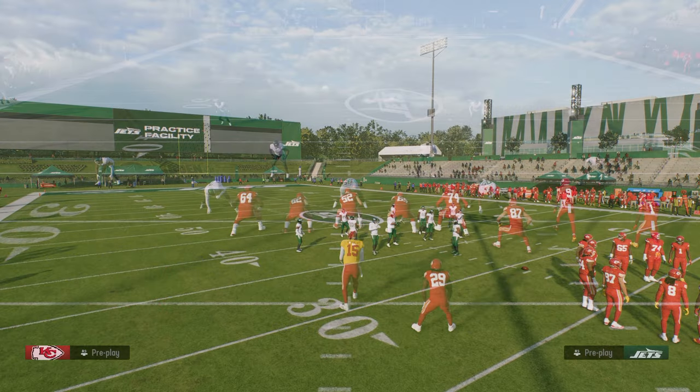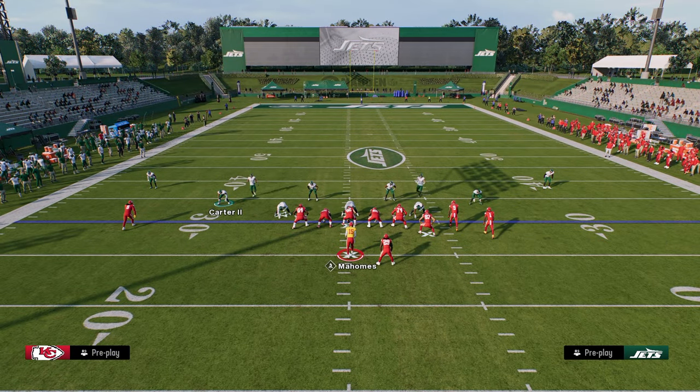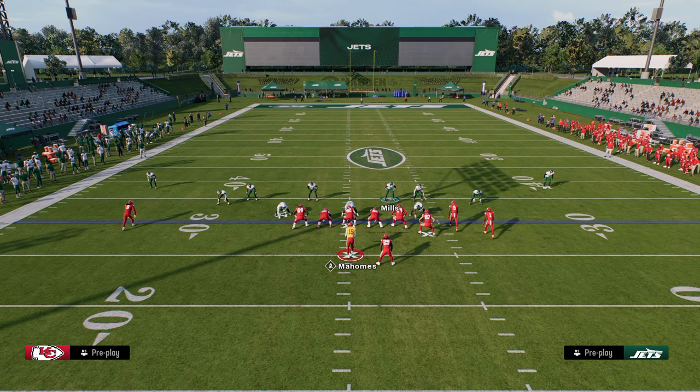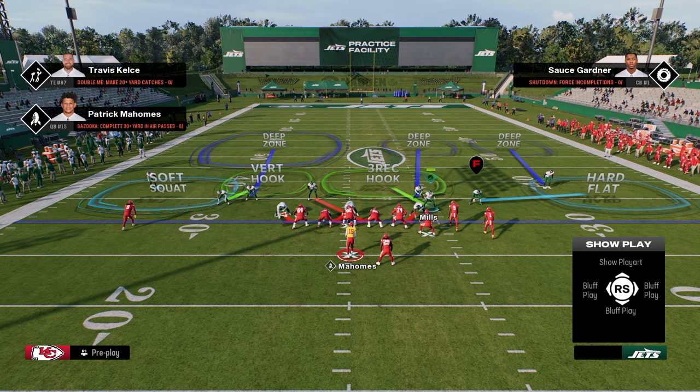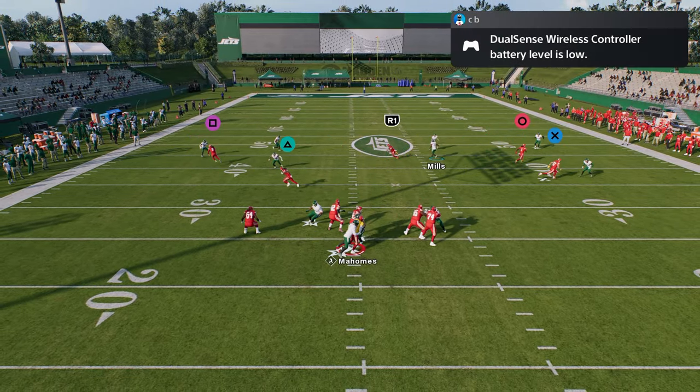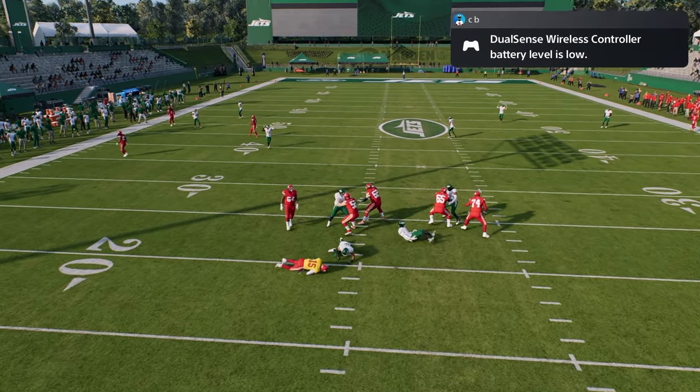The first blitz we're going to show you is out of cover 6 willy. What I like to do with this look is yellow zone the slot corner, shade coverage down, and then create a cover 2 on the right. You want to stand out here with your user and as you can see you're going to get this loop pressure at the quarterback.